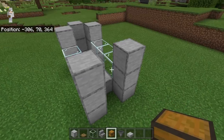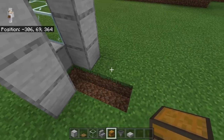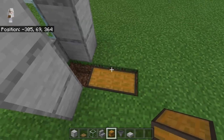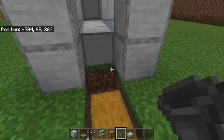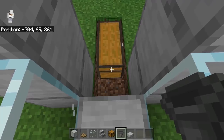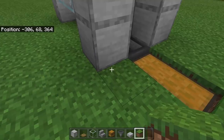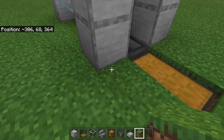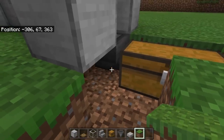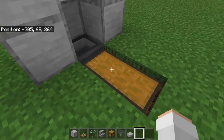After you guys have placed that glass, place 3 blocks over here and 3 over here. The next step is to break these 3 blocks. Now place down a double chest over here. That will be the collection's chest of this farm. Then come over to this spot, crouch down, and place a hopper on the side of this chest. It's important that that hopper funnels towards the double chest. The nozzle of the hopper should be pointing towards it. This hopper will collect all of the drops from the creepers and funnel them into the collection's chest.